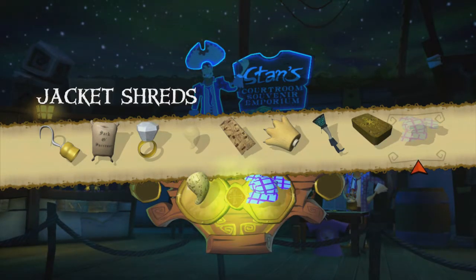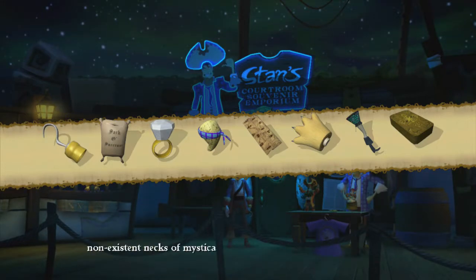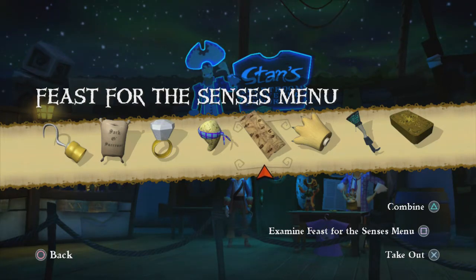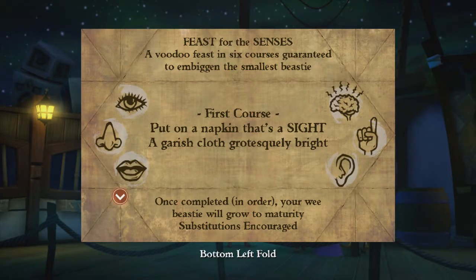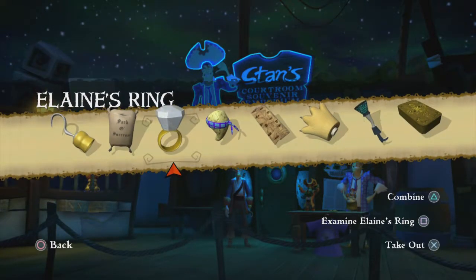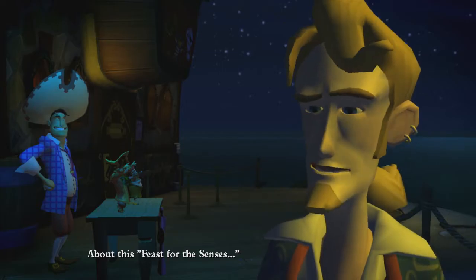Do we just combine them? Yes! 'You know, when I dreamed of becoming a mighty pirate, I never imagined that one day I'd be tying eye-popping napkins around the non-existent necks of mystical sponges.' It's like it's wearing a bandana - it's all dressed up and ready! Ha ha! This is really weird. Right, does it have the second course now? The first course - a napkin - that's sight: a garish cloth, grotesquely bright. Let's complete in order.